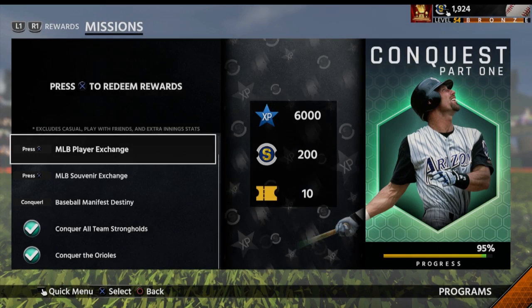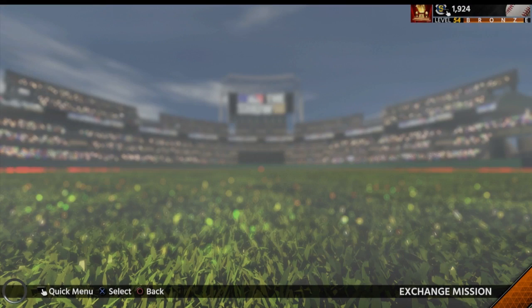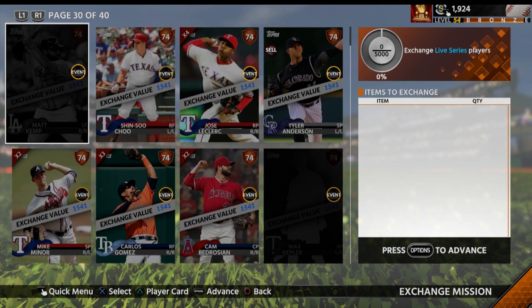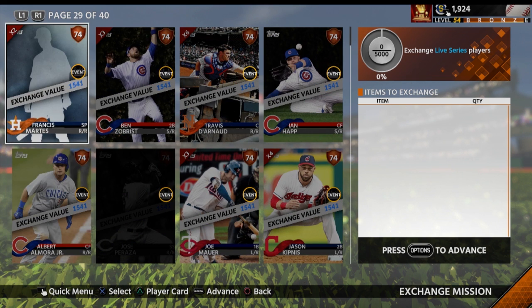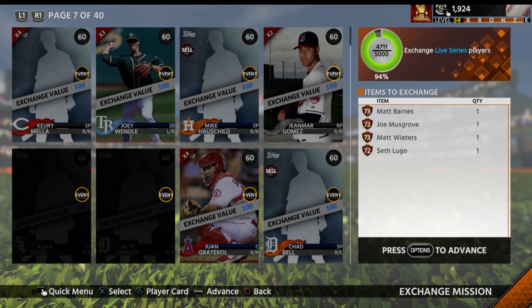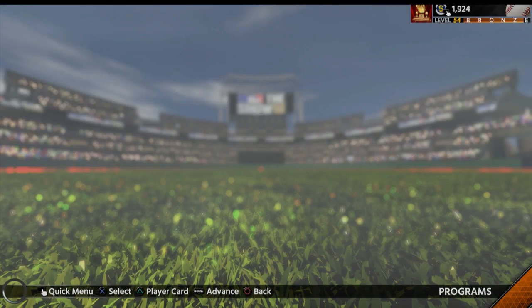Now we have to get the MLB player exchange. My recommendation is to go for cards rated between 72 and 74 - go for the super cheap free agent ones. You don't want to give any silvers away. Also remember, the best way to make stubs is to sell your commons - always put 20 commons up for sale at all times. We'll go ahead and complete that mission.